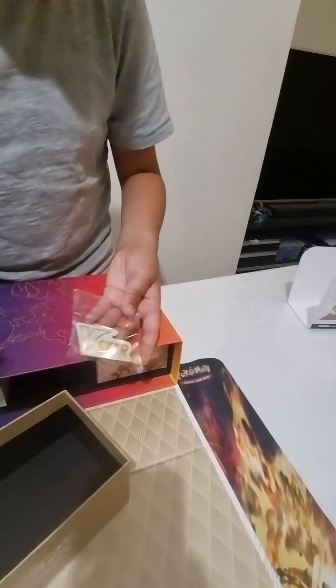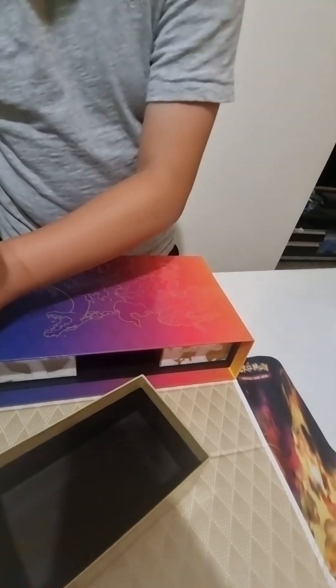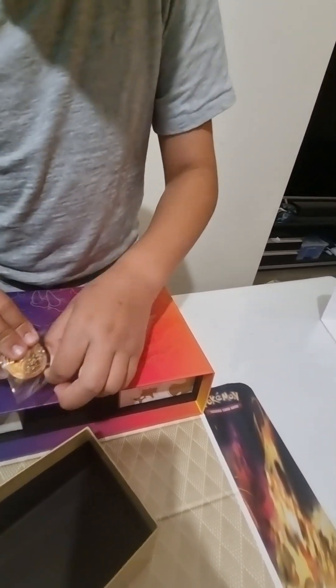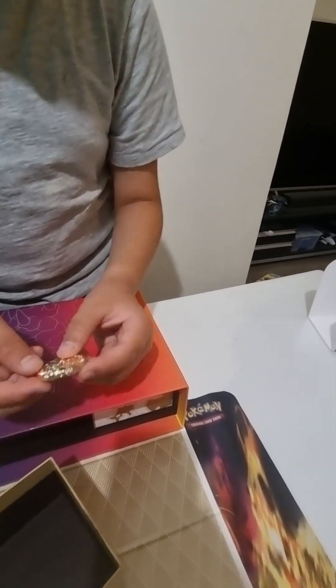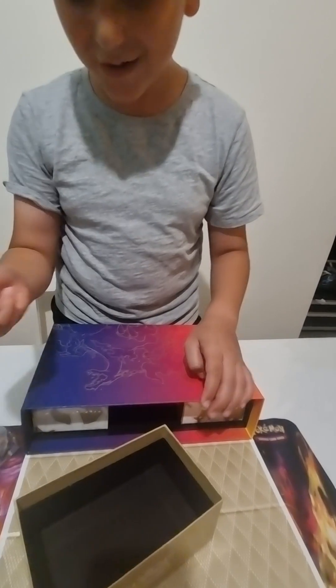And of course, you gotta have in a box a Vista badge. Whoa, this is sick. I'm gonna just take this out. It's actually heavy — it's like metal. It's got a Charizard on it, it's a golden coin.